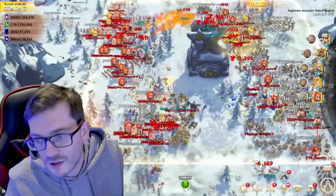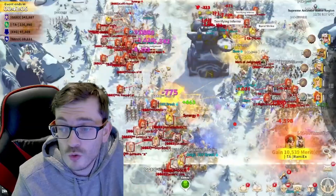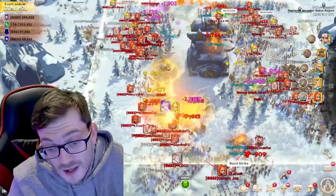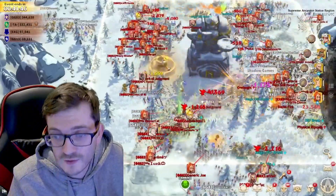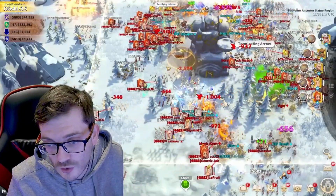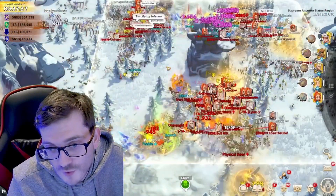Maybe TA are happy with the situation — who knows. But looking at this as a PvP area, we've now got a fight for all of this control again, which takes time. You can see GG standing very firm and TA pushing back. This fight goes on for 41 minutes. Because of the threat we talked about, you're going to start seeing less and less troops appear on the GG side, as that bottom threat is more important than the statue.